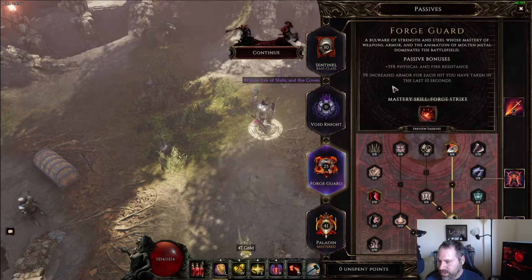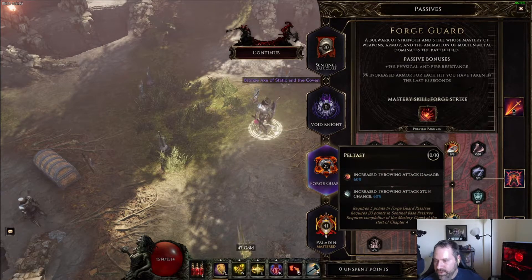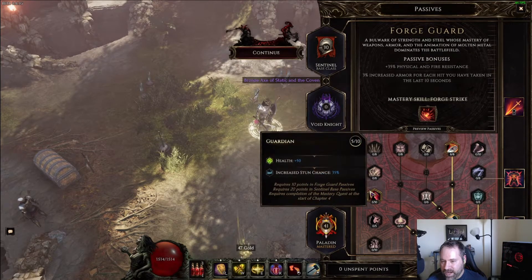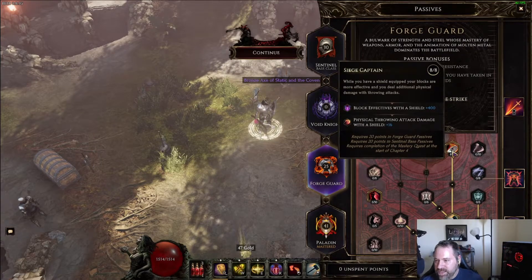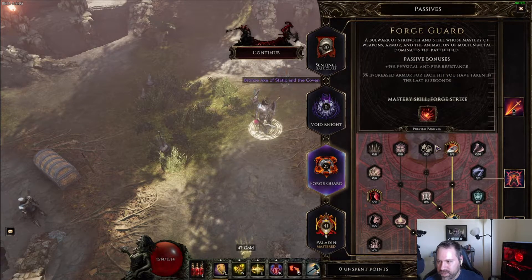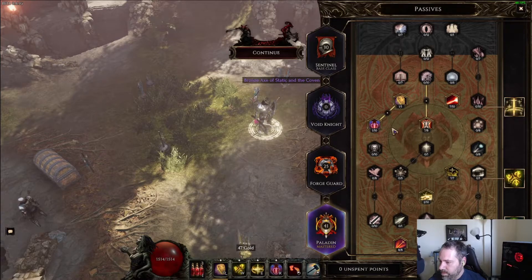In the Forge Guard tree, we have one of eight in Weapons Master just to open us up to take Peltast — increased throwing attack damage and increased throwing attack stun chance. We have five of ten in Guardian for health and increased stun chance again. We've also got four or five in Steel Aegis for block effectiveness and additional block chance, and eight of eight in Siege Captain for block effectiveness with a shield and physical throwing attack damage with a shield — plus 16 base attack damage, which is an unusual stat to appear in a passive tree.